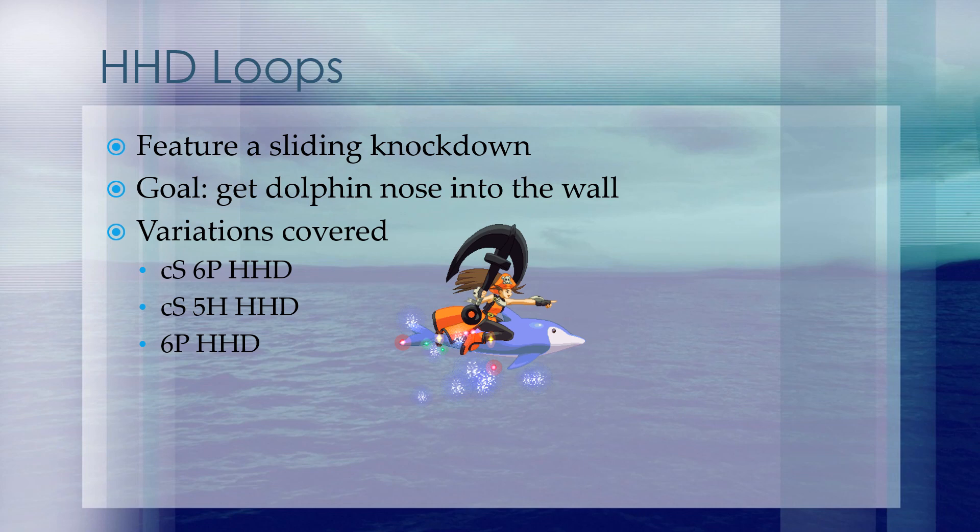Heavy slash horizontal dolphin loops feature a sliding knockdown. This allows you to go for another loop or go for an ender. An indication that you got the timing and spacing correct is that the dolphin's nose goes into the wall. If this is not the case, it is likely that you either drop the combo or have to go for a sub-optimal save in order to get knocked down. The variants we're going to cover today are close slash 6P, close slash 5 heavy slash, and 6P. Let's take a look at them.